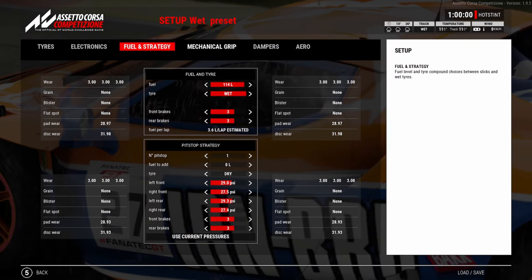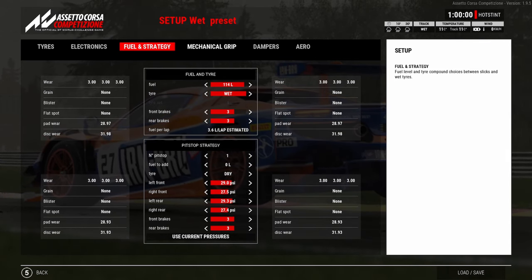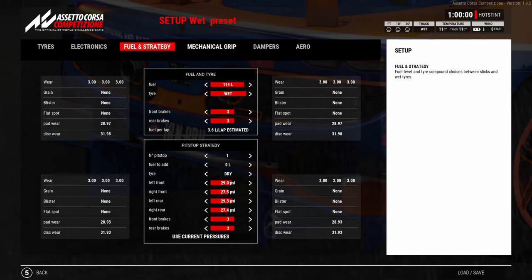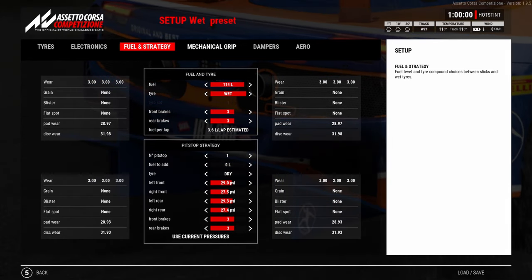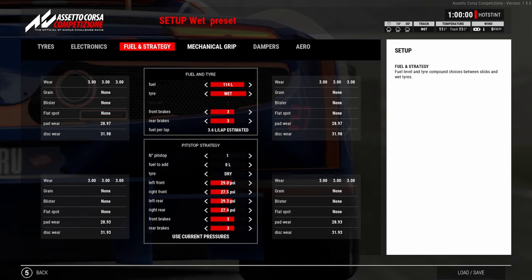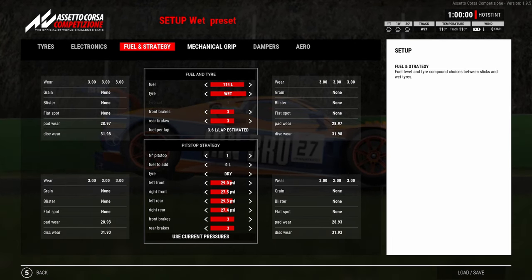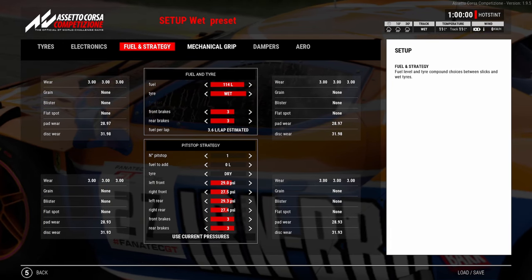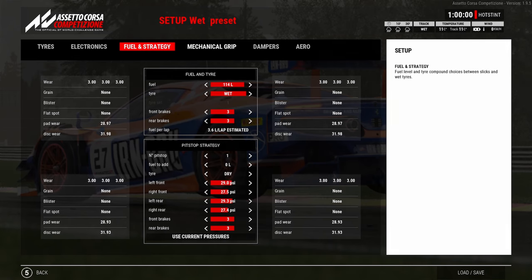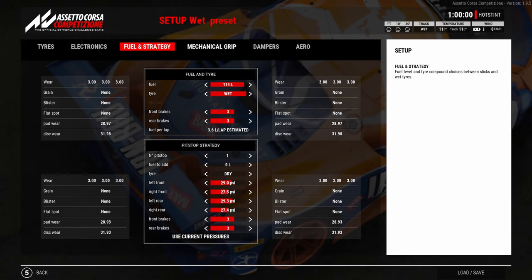Make sure you're picking the right brake pads for the race. Depending on how long the race is, you don't want to be stuck on the wrong brake pads. You don't want to be doing a six-hour race and have picked brake pads one, which means you have to change your brakes mid-race — that's a much longer pit stop. Anything above 12 hours, you realistically want to be on brake pad three. For a 24-hour race you're likely going to have to change your brakes halfway through anyway. Don't use brake pads one or four for any really long distance races.